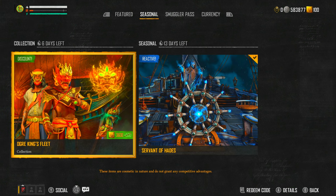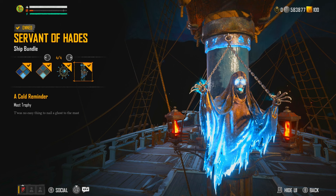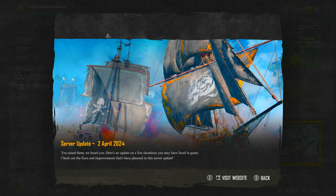You've got the seasonal offer, which can get you the whole Ogre King's Fleet set for a reduced amount. I got myself the Servant of Hades last week — the main reason I like it is the mast, which actually glows and has smoke coming out of it. It's pretty cool, and being Death Wish I think it's quite fitting.